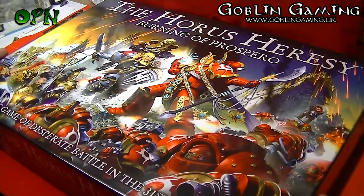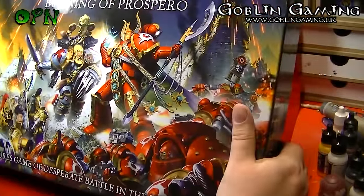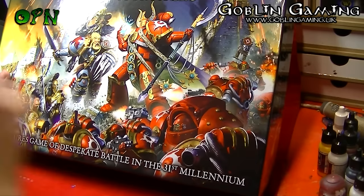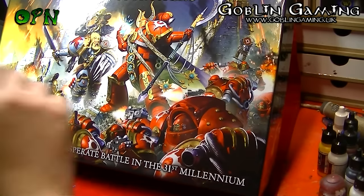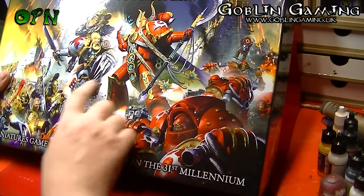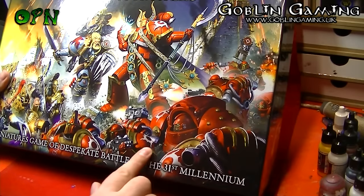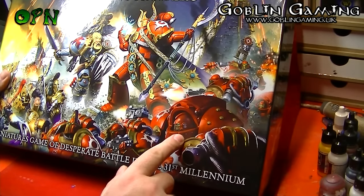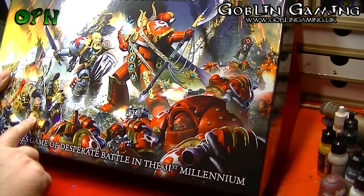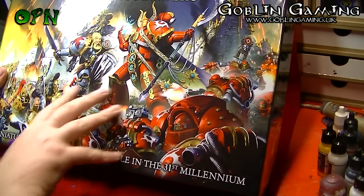So let's take a look at the box set. From the front of the box set we can see we've got Geigor — sorry if I've got the pronunciations of the names wrong — we've got Ahriman to the right of him, and we've got the Thousand Sons looking awesome with the Tartarus Terminator at the extreme bottom right of the box art. Then we've got the Custodes and the Sisters of Silence and the Space Wolf there.